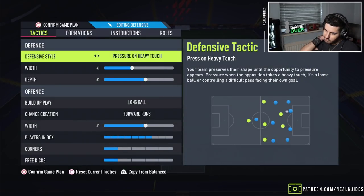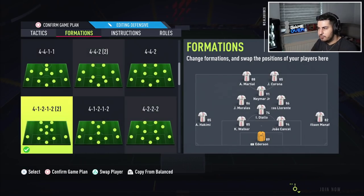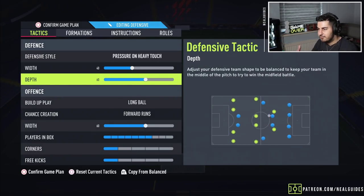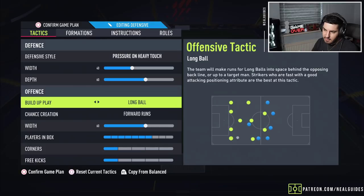Now the 4-1-2-1-2 — I've got a dedicated video on this on my channel. This is the formation where you basically defend in a 4-4-2 and attack in a 4-1-2-1-2. It's very similar to the 4-3-2-1 I put up. I use pressure on heavy touch so when we lose the ball the team presses and gets it back. Only pressing when there's a good chance to win the ball — that's what pressure on heavy touch does. Depth a bit higher, long ball, forward runs.